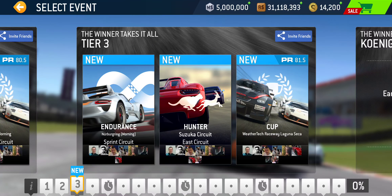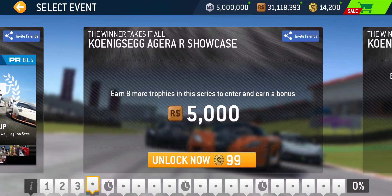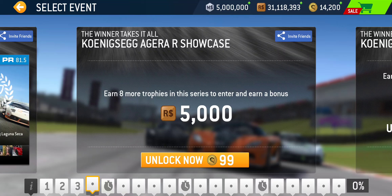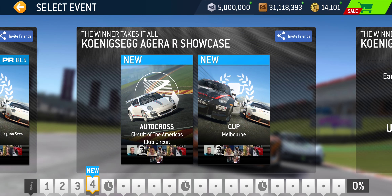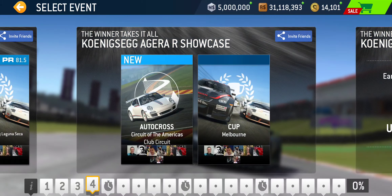Tier three: we got Endurance at Nürburgring Sprint Circuit — your distance may vary depending on what kind of grid you get — then Hunter at Suzuka East, which is a short lap, and the cup for tier three takes place under the California sun at Laguna Seca. PR 81.5 required for this three-lap cup. And that gets us to the first showcase tier, featuring Koenigsegg Agera R. We got Autocross at Circuit of the Americas Club Circuit and the cup at Melbourne — just a single lapper.